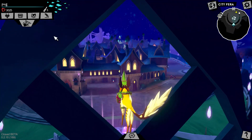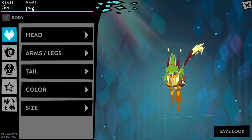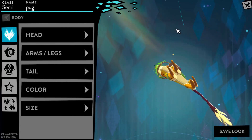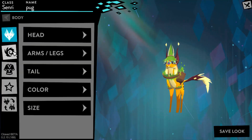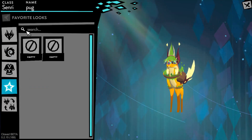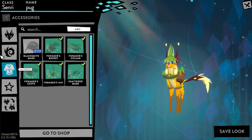So right off the bat, I can tell they definitely changed a lot, especially with looking up and down on your creature. And plus, they added this nice moving background. We have basically the same option menus except for this, which is called Favorite Looks, and I'm guessing you can save your looks for later.